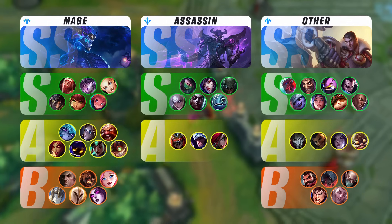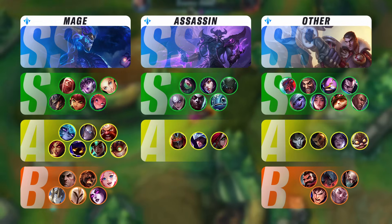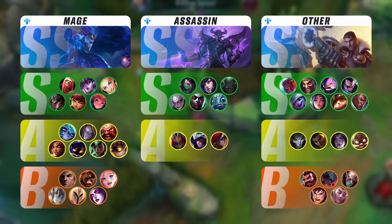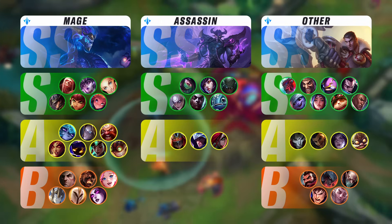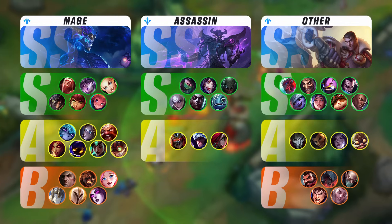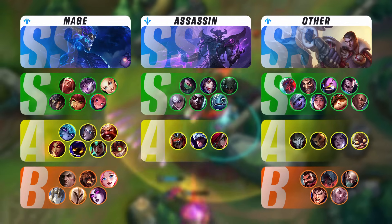For the assassins in mid lane, Kassadin is still the highest-rated champion here. I always keep saying that Kassadin, once he hits Boots of Mana, is going to one-tap you. Aurelion Sol isn't the strongest in early to mid game, but Kassadin becomes an absolute monster starting level 5 and only gets better and better.